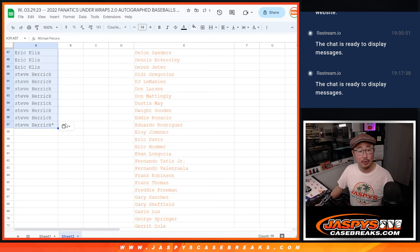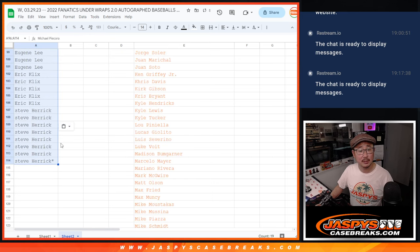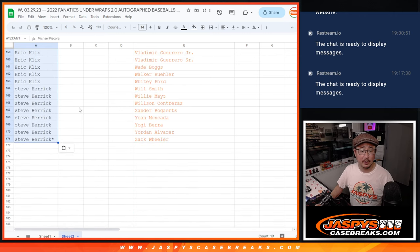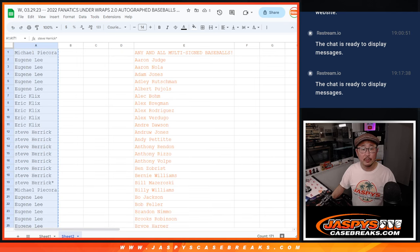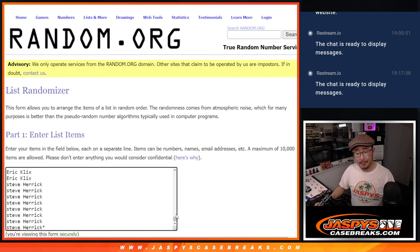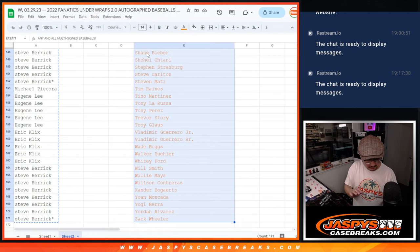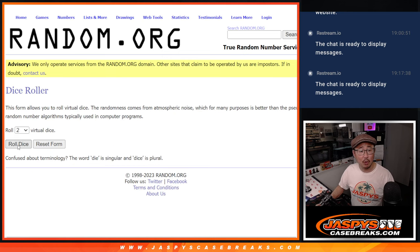There's two, three, four, five, six, seven, eight, and nine. Let's get all these players, get your names in the first list, and let's get all the players' names in the second list, and let's roll it.